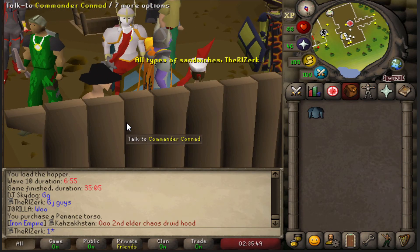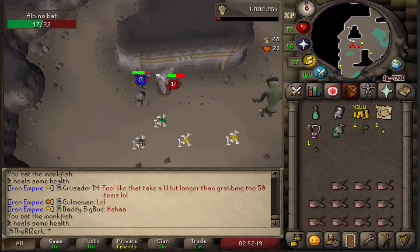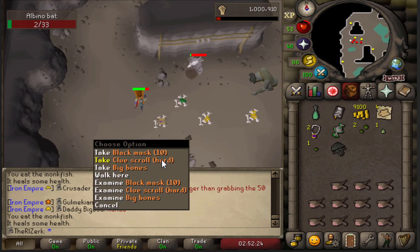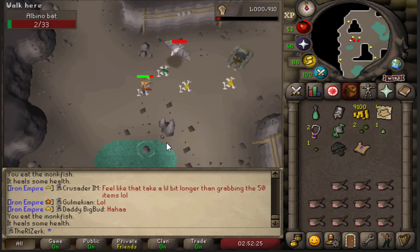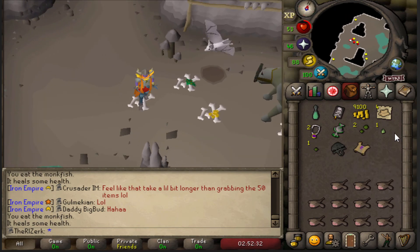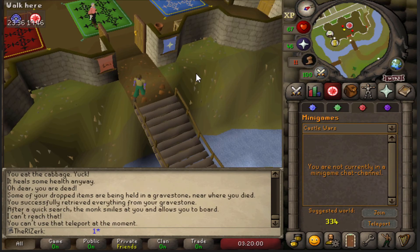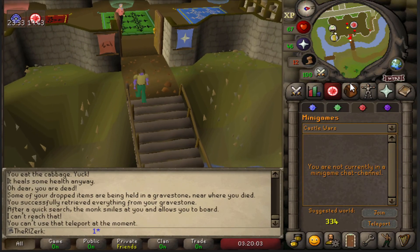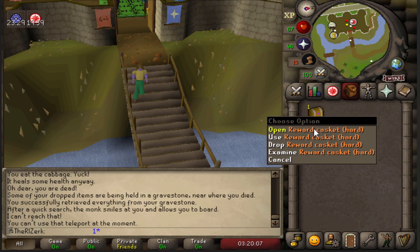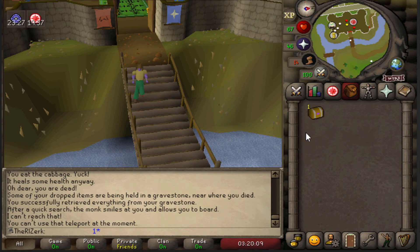Now let's go get that black mask. No — that did not just happen. This was our tenth kill. Ten. And we already got it. Wow. I think we're going to go ahead and end the video after that one. We got everything done that we wanted to. And that hard casket and clue you guys saw — I was able to complete it.